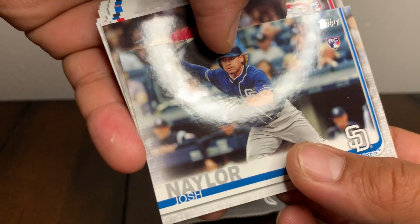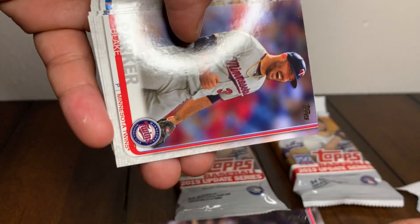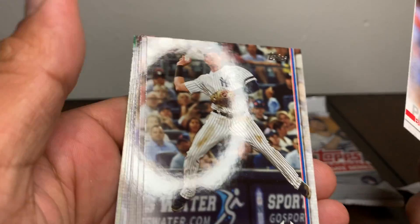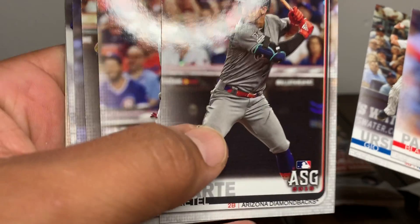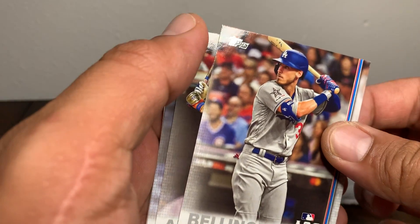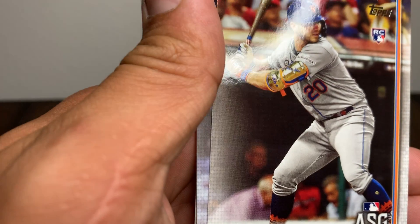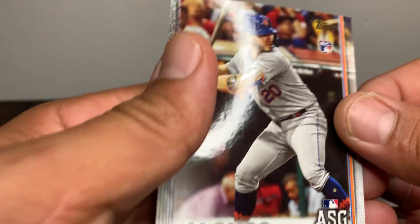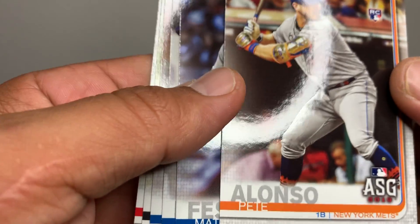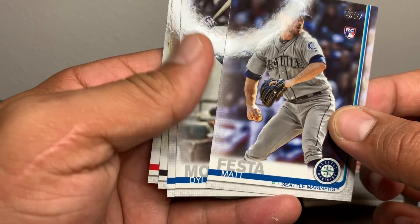Josh Naylor rookie, Mike Schwaran rookie, Blake Parker, Urshela off the back foot, Marte all-star game. Cody - love me some Cody. Oh right behind - Pete Alonso all-star game card! Epic, epic, nice guys. Scored Alonso, put that to the side. I'm stoked, I'm stoked - first pack!